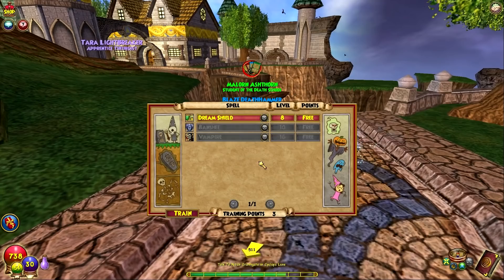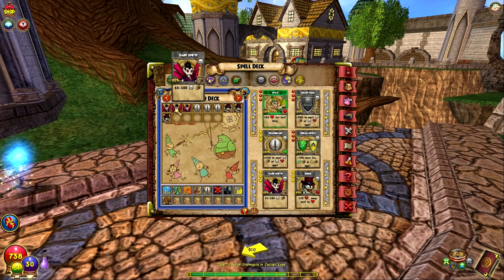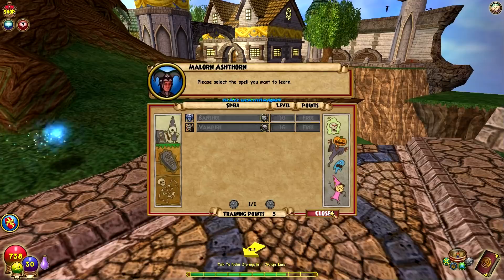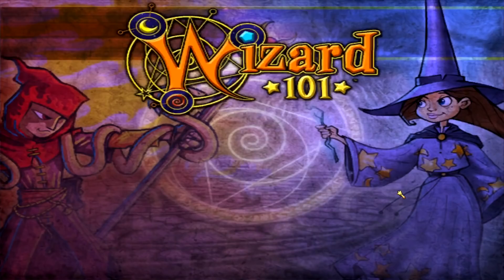Getting Dream Shield because we hit level 8 — oh wait, that's the school of myth. Rip a roni. I'm going to remove those because we don't need that shield at all. But we got it. Give me Legion's Shield. Maloran can only teach me two more spells, then I've got to move to Dorgan. No spoilers — Dorgan is in the death school, it's like below Ravenwood.